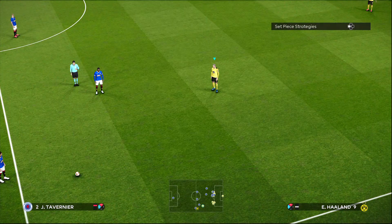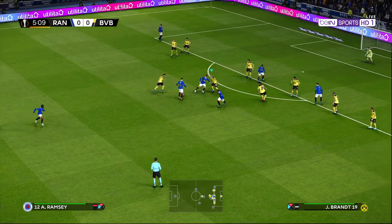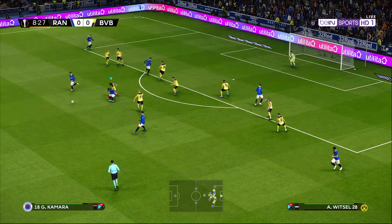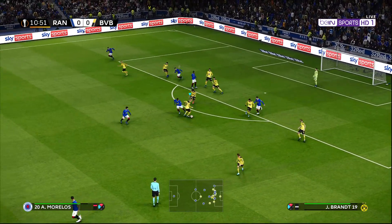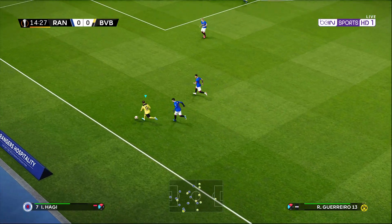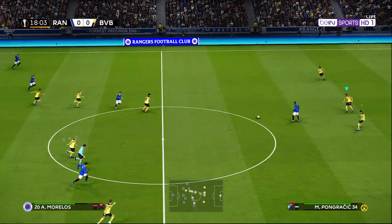Before you get too far ahead, let me remind you that Erling Haaland is in that yellow shirt. Morelos is looking for space there for Rangers. Everyone is back for Bortman. Back to Borreiro, Melton, back to Borreiro — then a cross! Way, way too much on that cross. It sails over Borreiro, who is waiting at the far post.